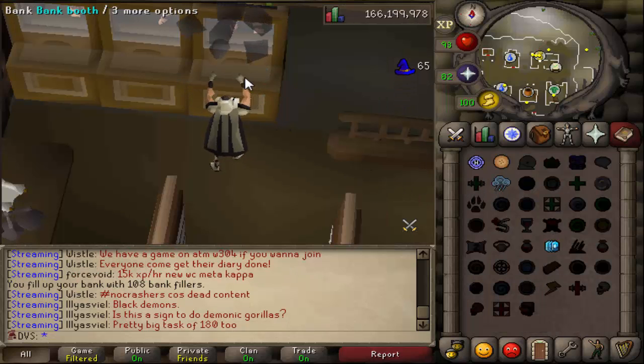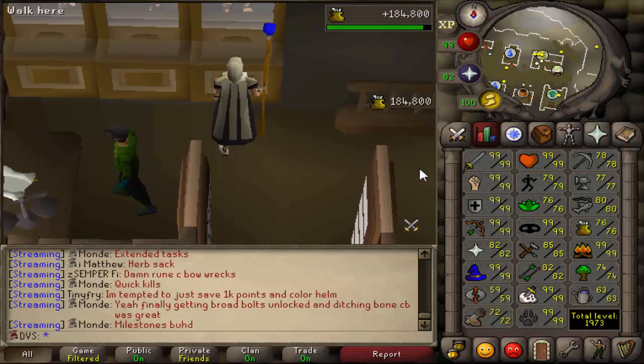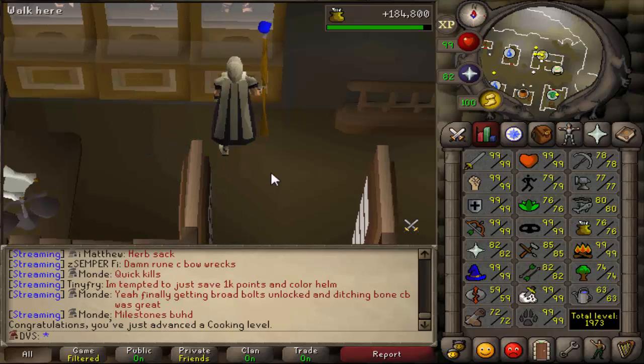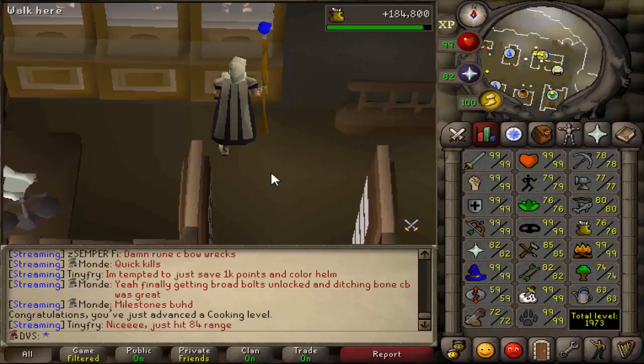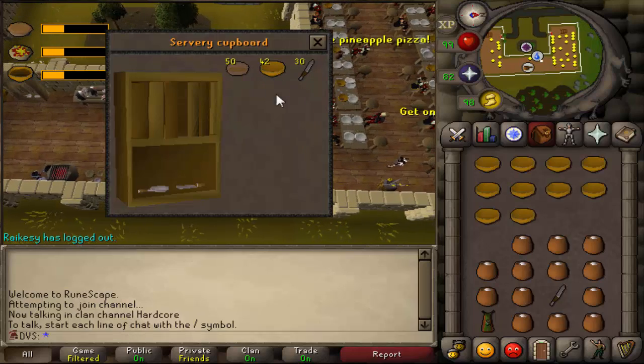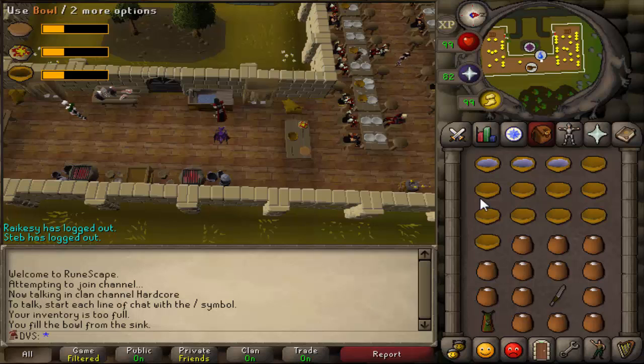We got a 184k XP drop from the wines which got me 76 cooking and very close to 77, so I'm heading over to mess hall. I'm not too sure what level I'm going for yet, but I'll figure it out. If you've never done Hosidius favor, you do have to get it to 100% for mess hall — it takes about five minutes to go from 45 to 100% so it's quick.